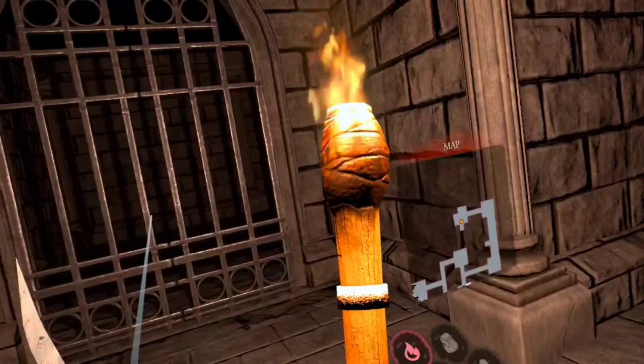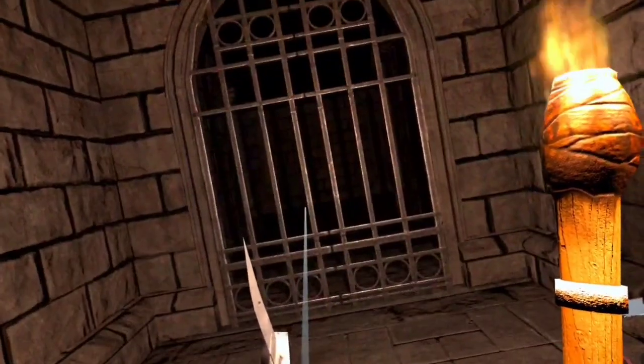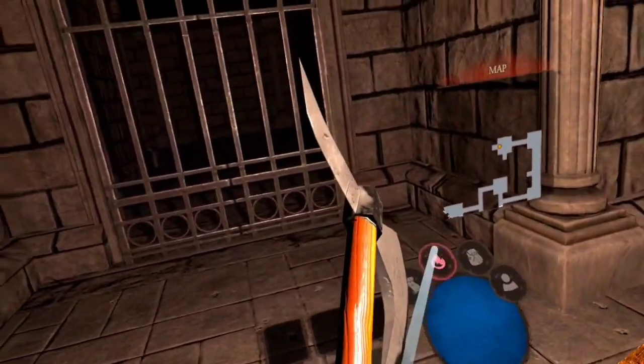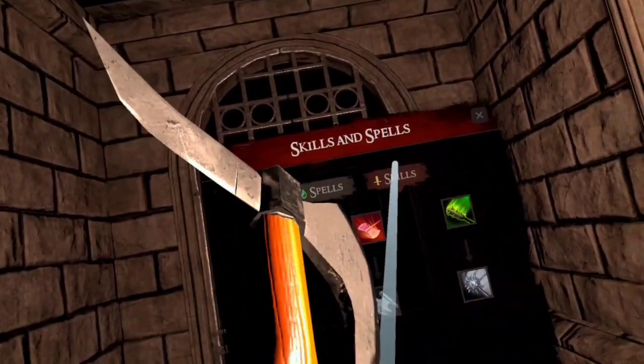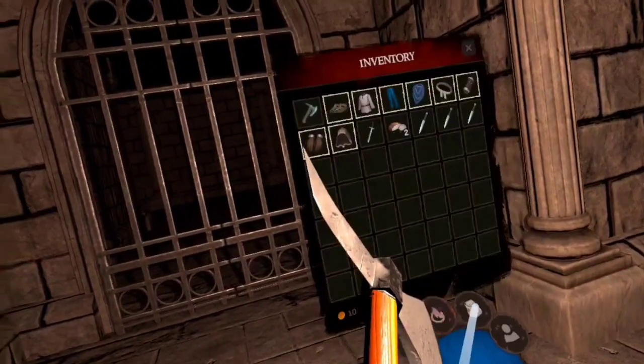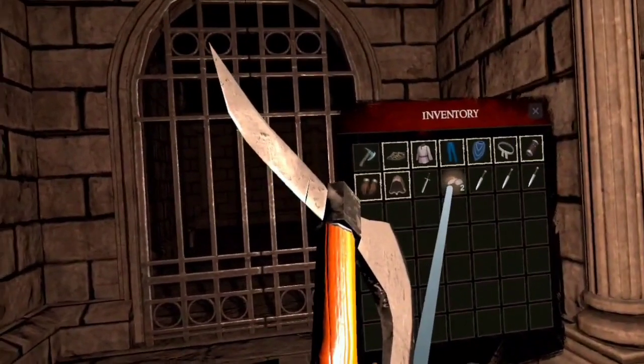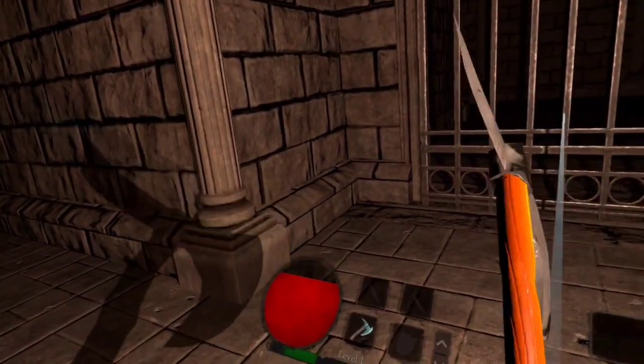You've got your spells and your skills here. You've got your map. Here's your inventory. Here's your health and your weapons, as well as your level and your experience points.